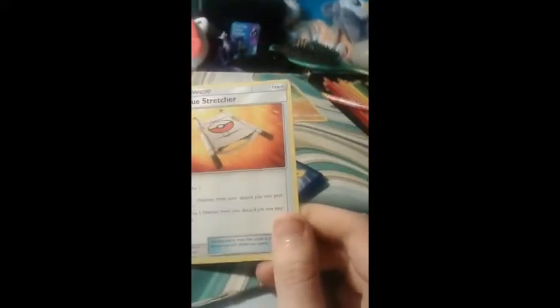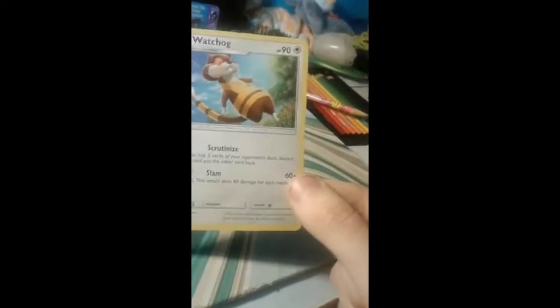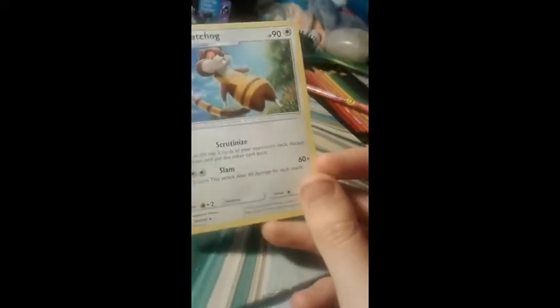A Rescue Stretcher! Hey, that's pretty good — you can bring a Pokemon that was knocked out back. There's a possibility that you can get a Watchog. That could be really powerful, that could be really good.